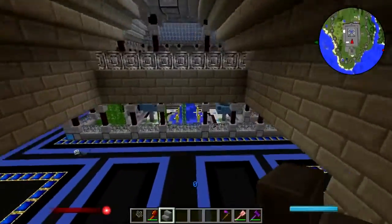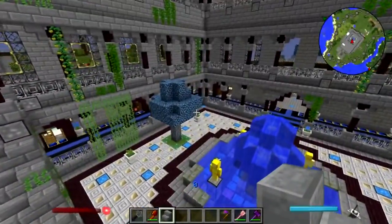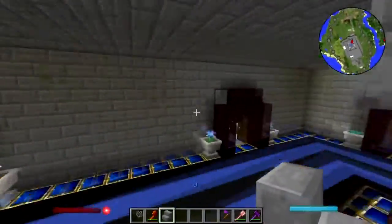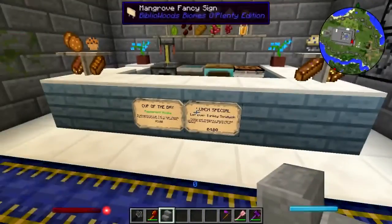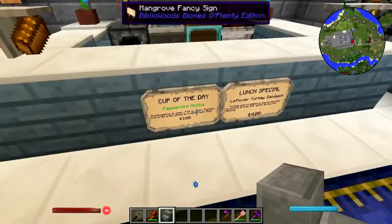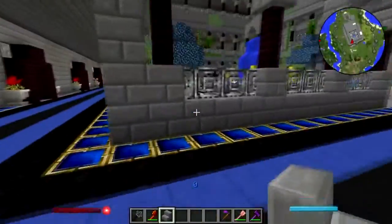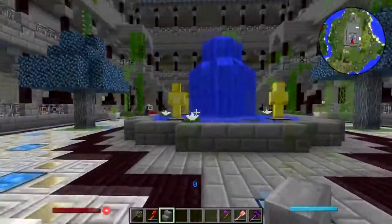I planted some trees down in the courtyard — some magic trees. I was going to plant ebony trees but they didn't seem to want to grow, and the Hoe of Growth was not making them grow. So whatever. I've got some specials here — peppermint mocha, yes. Pumpkin flavored everything season is over, so yeah. And I think that's about all that I did off camera.